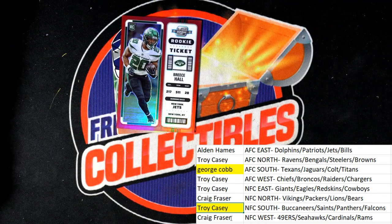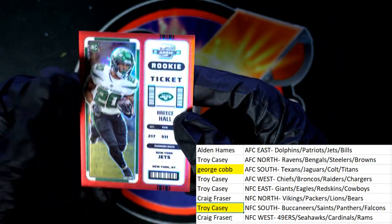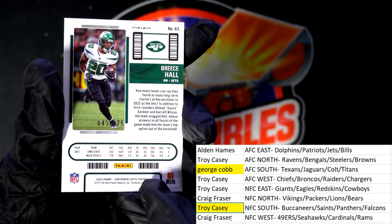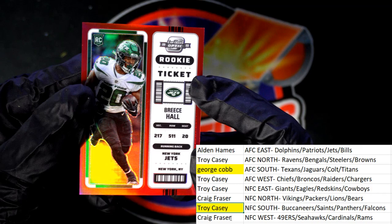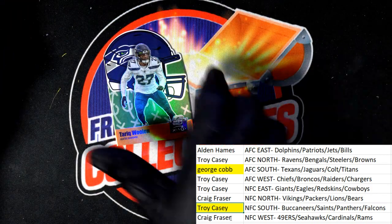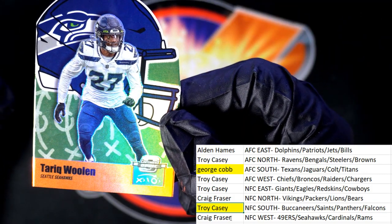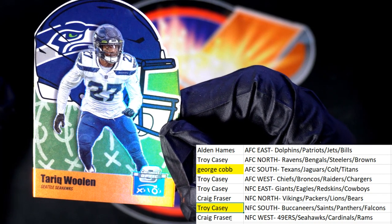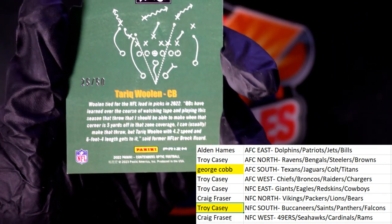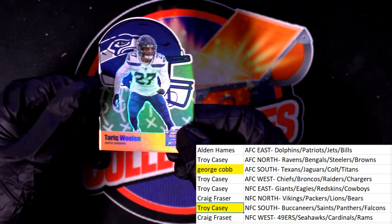We were talking about some of the Jets rookies — well, would you look at that, it's the running back Breece Hall, number 275, for Alden. Nice rookie running back. You got the X's and O's insert for the NFC West owner. Congratulations Craig with your Woolen — and that's our box break, everybody. Look at this, it's a parallel, Craig, 25 of 50! Oh my, I did not realize it was a parallel.